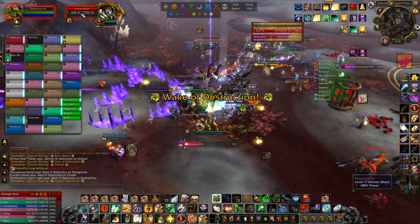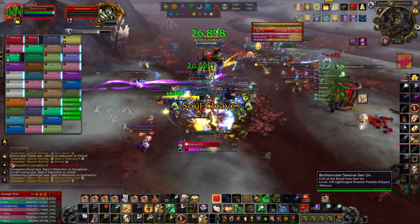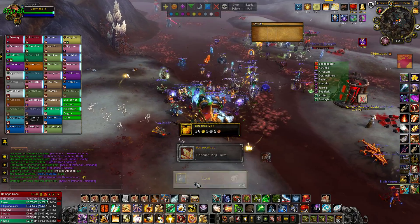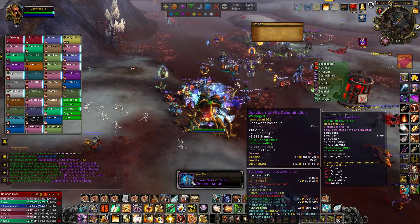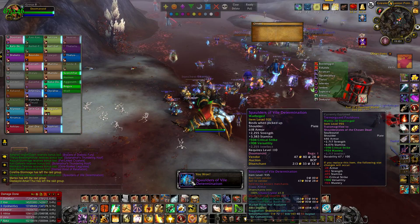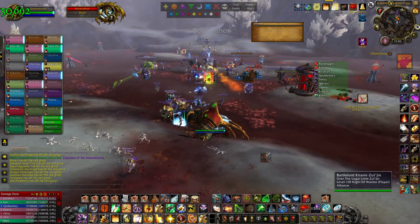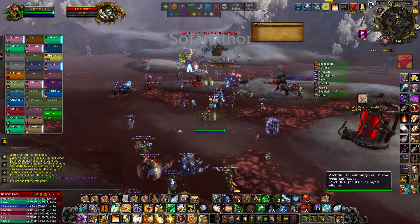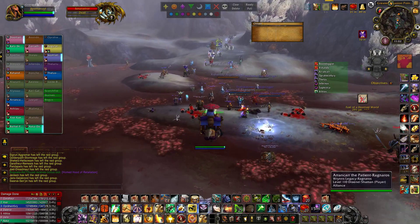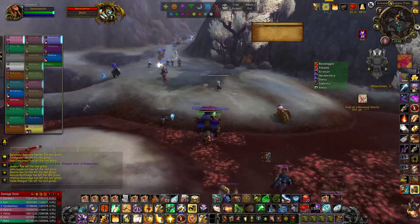This guy is going to go down fast — he should be down in just a minute. Even though he's got five million health, he's doing well. One tank is down but hopefully they'll get him back up. We'll go ahead and do a roll. We got some plate shoulders — but they're not good. The ones I have on are already 955 and these are only 935, so that was a wasted roll. Can't really complain though.